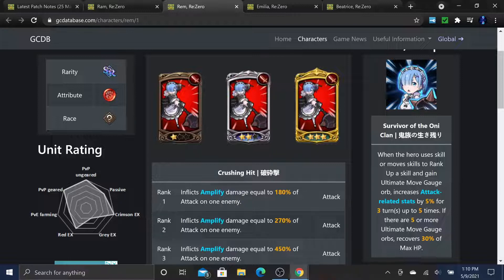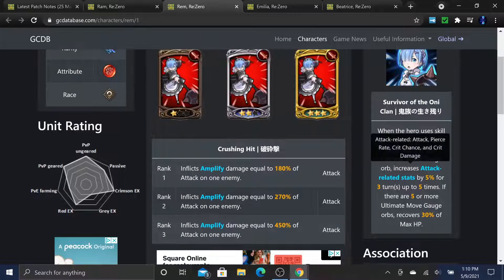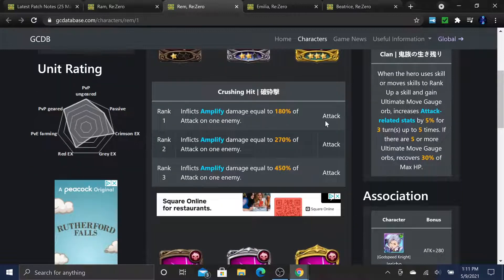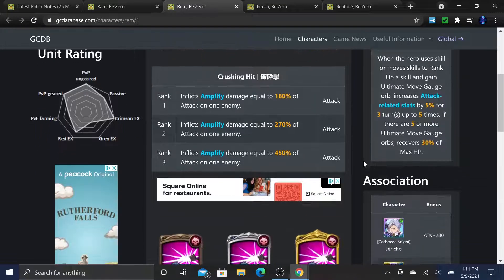Paired with RAM's 20% basic stat increase, she's going to hit like a truck. She also recovers 30% of max HP when you get full gauge, which is very nice. Her first card is a single-target amplify card, dealing 180%, 270%, and 450% of attack at ranks 1-3. Since her passive builds up to 5 buffs and amplify adds 30% damage per active buff, she hits incredibly hard.